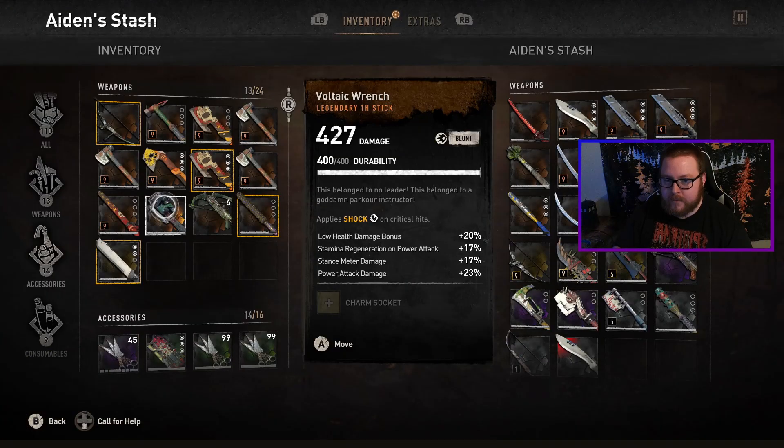Here's the weapon in my inventory. It gave it to me at 427 damage, which is very low for a level 9 character, especially one who's already gotten into their legend levels. This isn't going to be a super useful weapon for someone that far in the game, but towards the beginning it's not bad. Mine came with a low health damage bonus, stamina regen on power attack, stance meter damage, and power attack damage — at 20%, 17%, and 23%. It can be a good weapon, just generally not for end-game players. You can repair it, and if it breaks you can always redeem another one after the cooldown — mine said five hours.